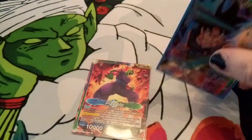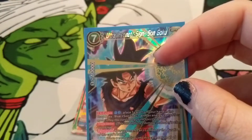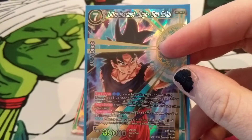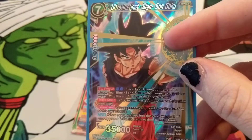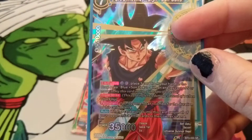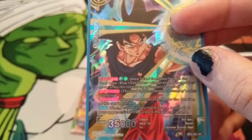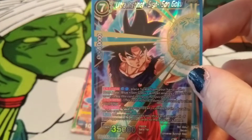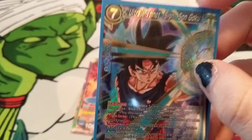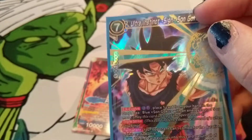The next big card of this deck is Ultra Instinct Sign Son Goku. You pay two blue to evolve him on top of a Son Goku card with an arch cost of five. He comes in with triple strike, and then when you attack with this card your opponent straight-up can't combo. And then on top of that, when you play him he bounces all of your opponent's battle cards back to hand. So if you get him to stick on the field, this is the win con — this is the game ender, hopefully.